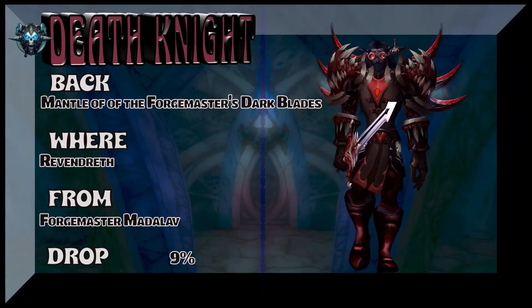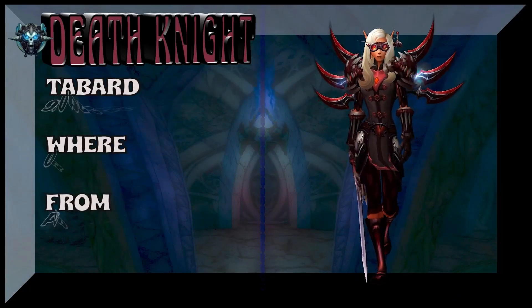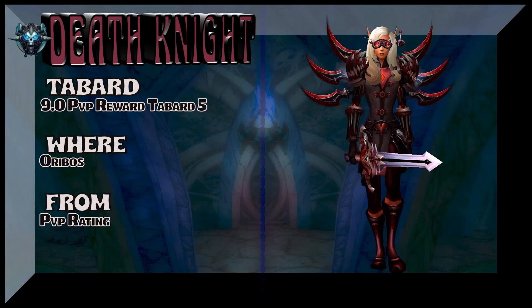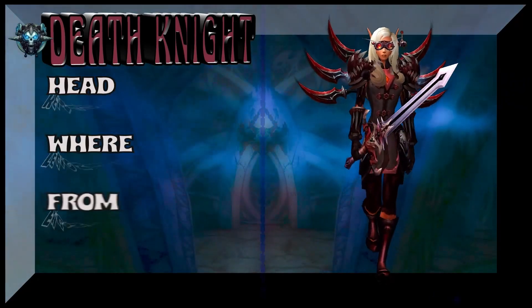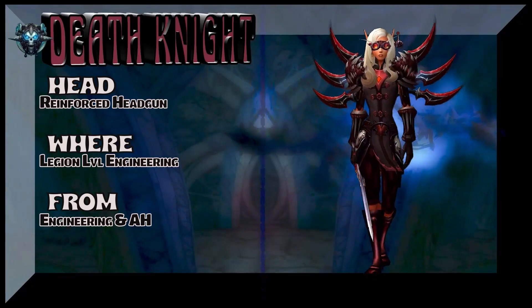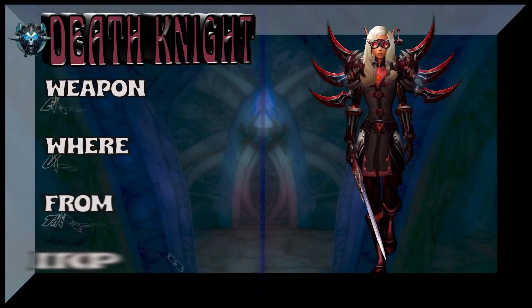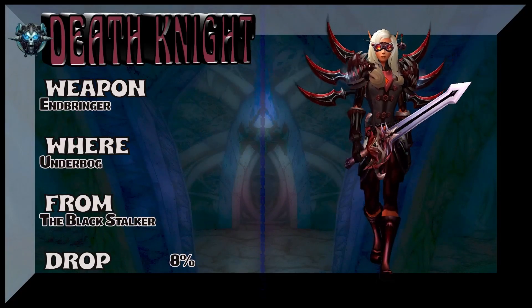The back is from Revendreth, Forgemaster Matalav. Or, if you're Venthyr, you can also get a look-alike on that back piece. Tabard — better hurry up and get it — 9.0 PvP reward, I think it's 2k rating you've got to reach to get that tabard. The headpiece is Legion-level engineering, auction house or crafted. And the weapon is Endbringer from Underbog, of course from Burning Crusade.